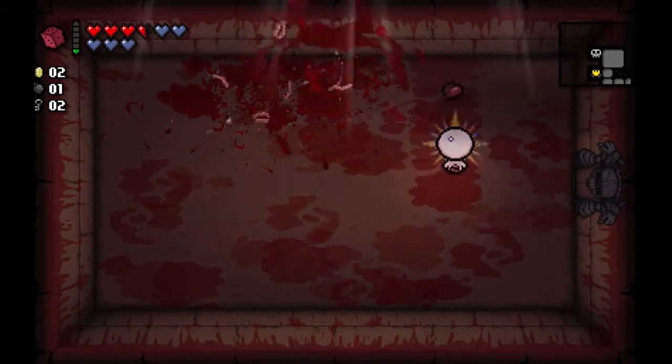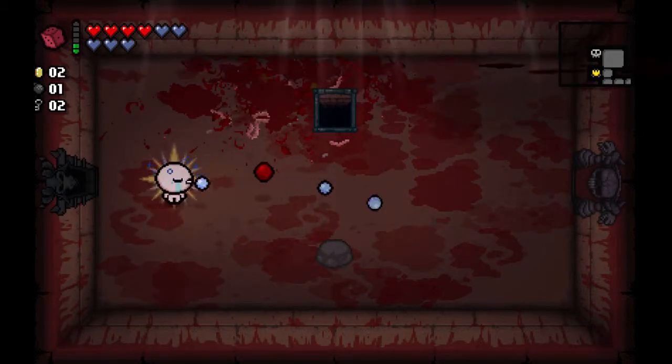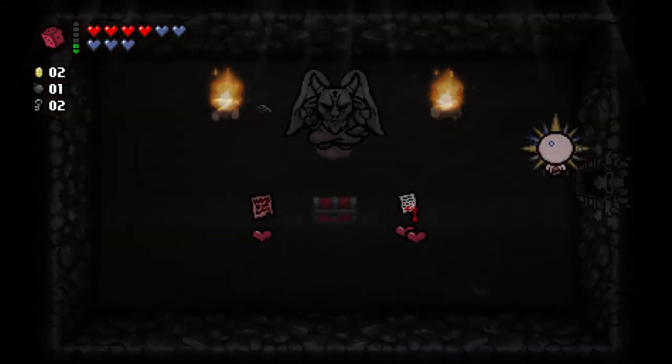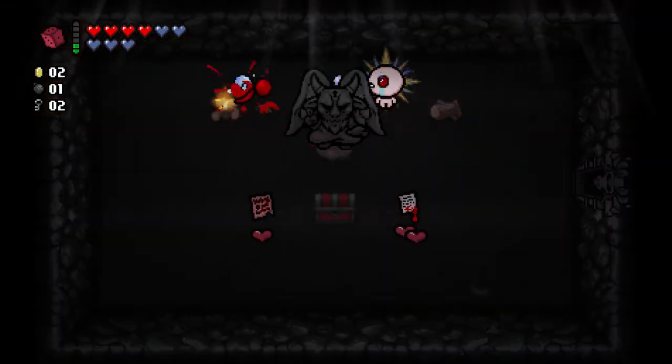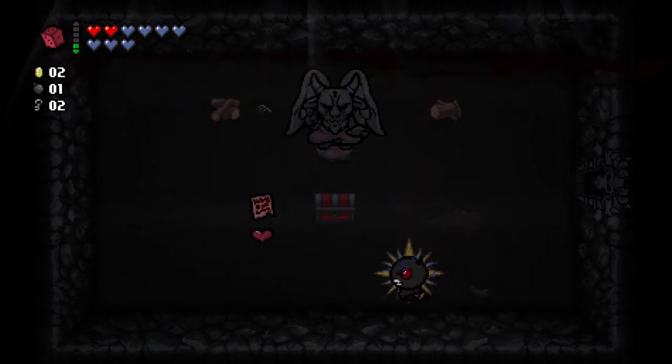One difference is that they don't spawn any enemies when you first enter the room. We do get a double room - HP upgrade as well and damage. Actually it's damage and range up. I'll take the Pact - it comes with two soul hearts, that's very good. I don't know what the thing on the left does, and there's Guppy's Paw.